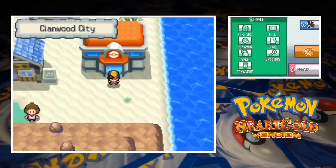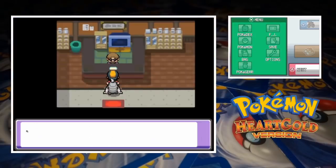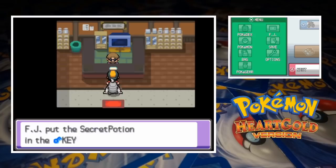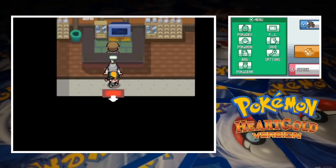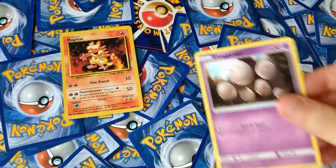After visiting Jasmine and the sick Ampharos in the lighthouse in Olivine, we head across the water to Cianwood and retrieve the Secret Potion. We'll return that to Jasmine in a bit, but there's a gym nearby and we may as well try to get our fifth gym badge while we're here. We're going to need a team of two to take on Chuck, so we only need to draw a couple of cards.